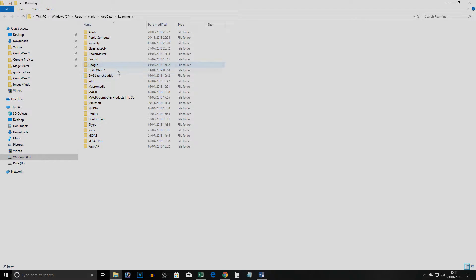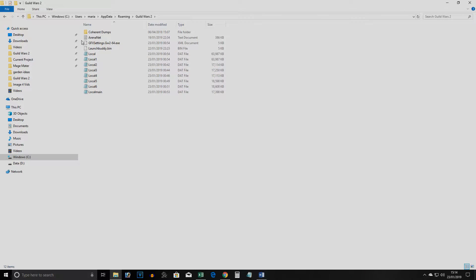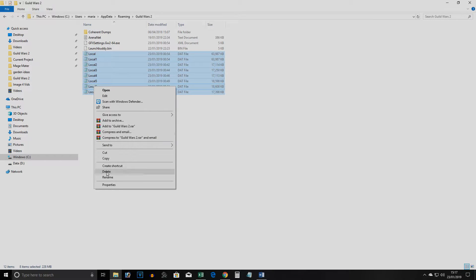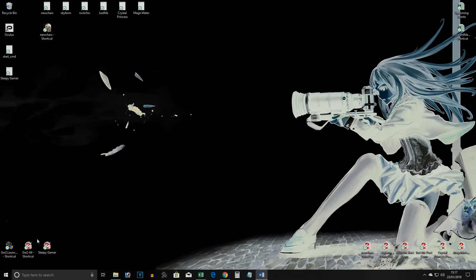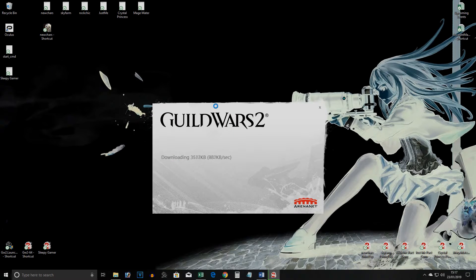As you can see here, I have many local folders because I set this up yesterday, but partly because of the update last night and partly to show you how easy it is, I am going to do them again. Go ahead and delete your local folder. When you launch Guild Wars, it will run a quick download and create you a new one. And if we go back to the app folder, we can see a brand new local folder.